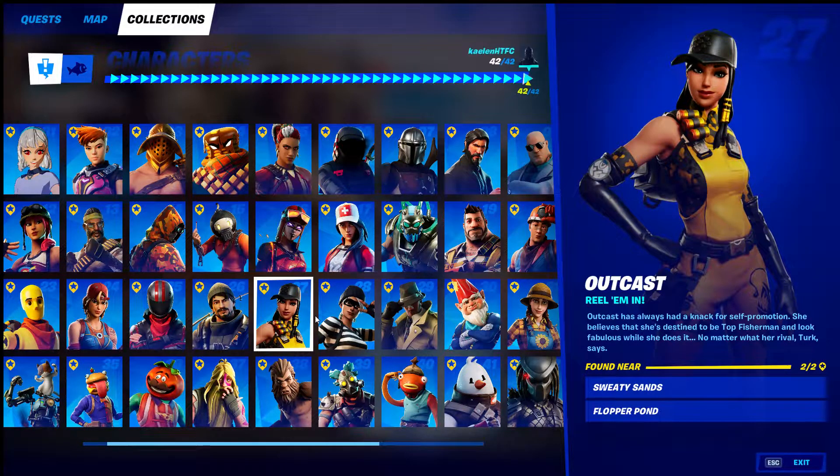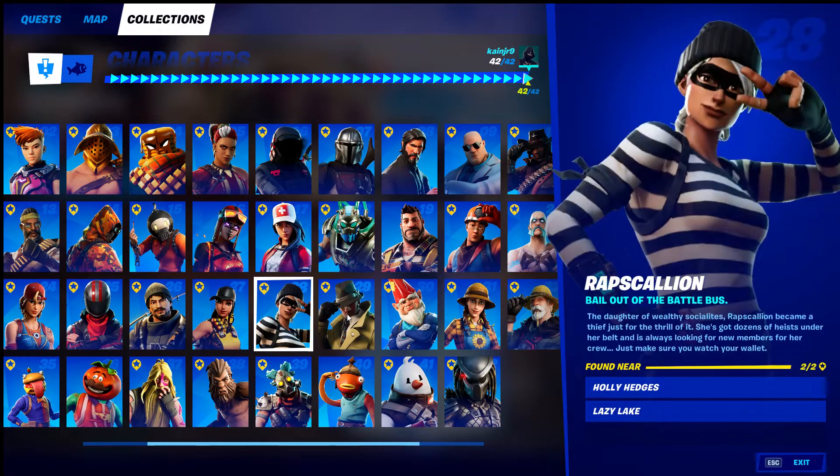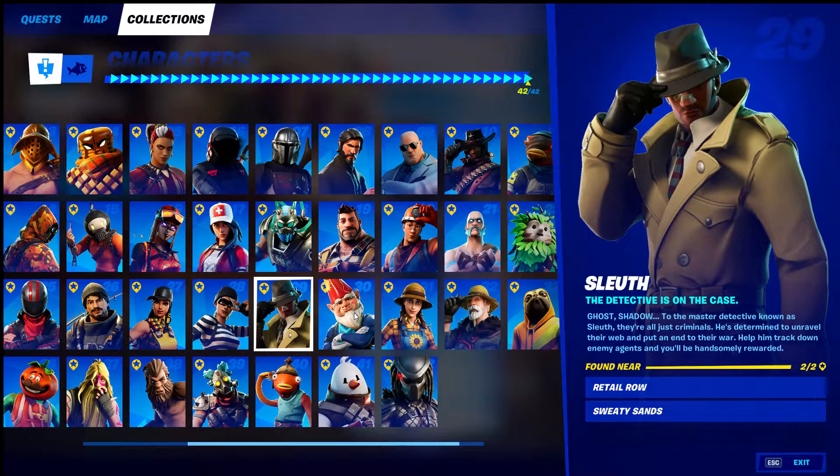Outcast at Sweaty Sands or Flopper Pond. Holly Hedges and Lazy Lake for Rapscallion. Sleuth at Retail Railway and Sweaty Sands.